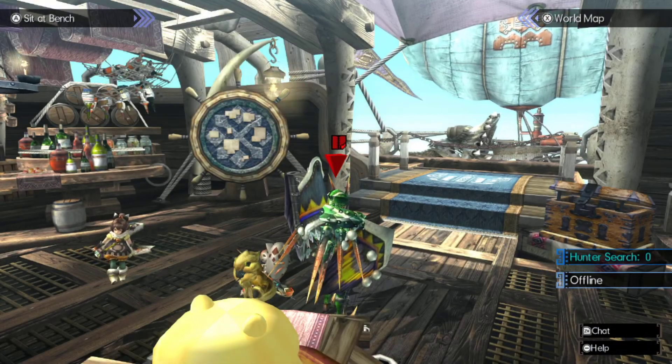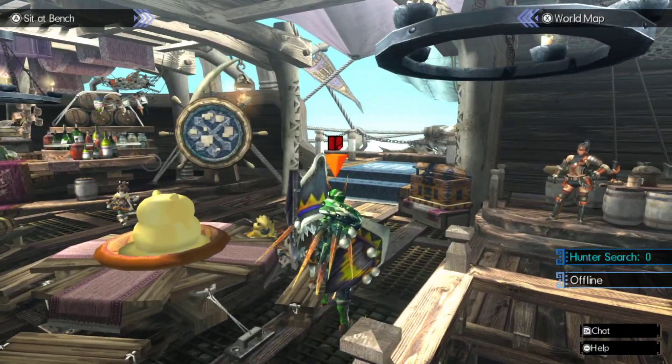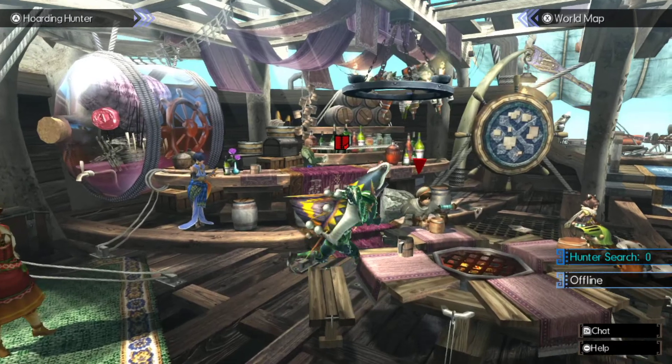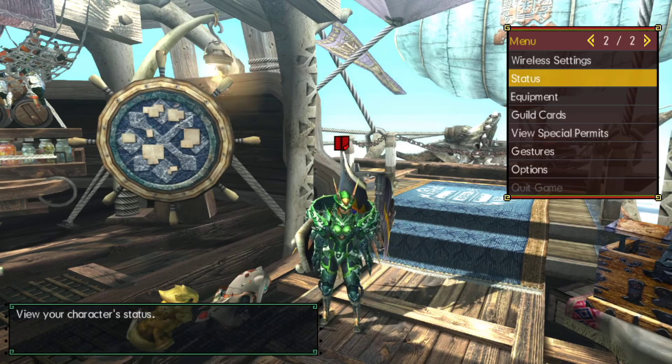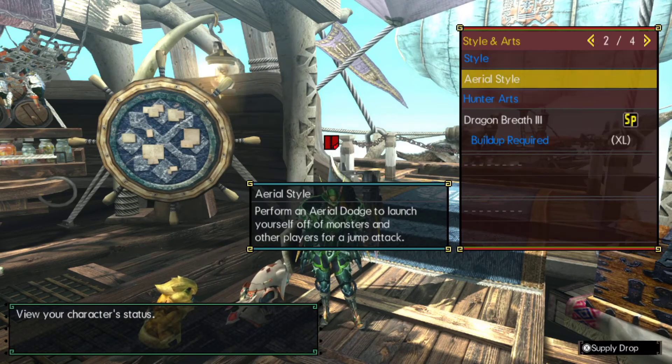Hey, it's Misty and welcome back to Let's Play Monster Hunter Generations Ultimate. It's been a while since I've been recording this — I don't think I've done anything since the last boss. Right now I'm on a quest to hunt a Hyper Celtus Queen. I want to upgrade this armor and I need Hyper Celtus Queen parts for it.